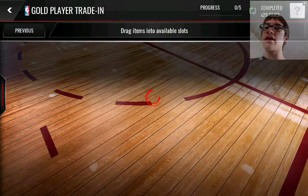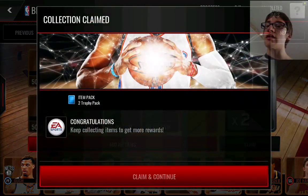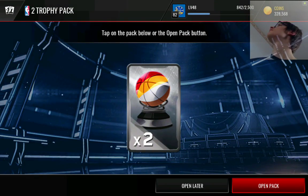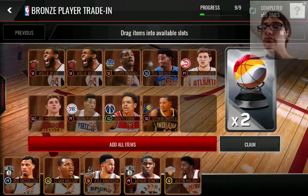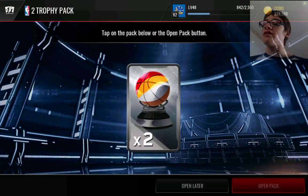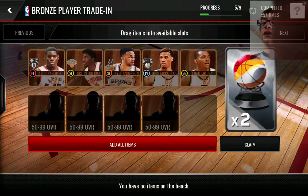So yeah, that's basically what you do after you're done opening all your pro packs — you go ahead and sell everything. Keep your elites if you want them. I don't really care about how good my team is because I usually don't need that great of a team; my team is already good enough for me.